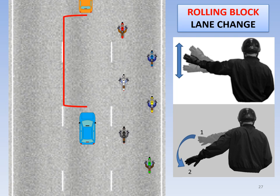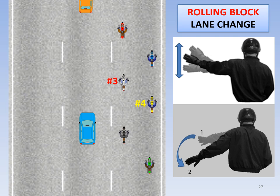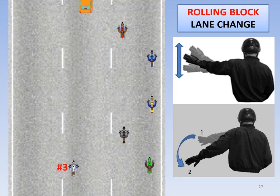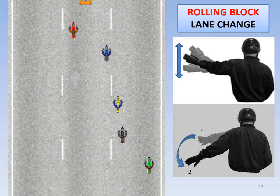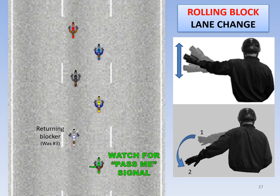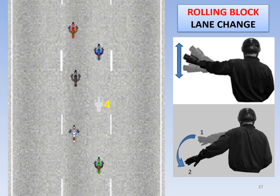Rolling blocks are used when the space available is too small to accommodate the size of the group. The number 3 and 4 rider positions are the road guards responsible for rolling blocks. In this case, we see a rolling block to the left, handled by number 3. Watch how the vacant space is filled by pulling straight ahead after the lane change. And if number 4 performed a rolling block to the right, the return would look like this.